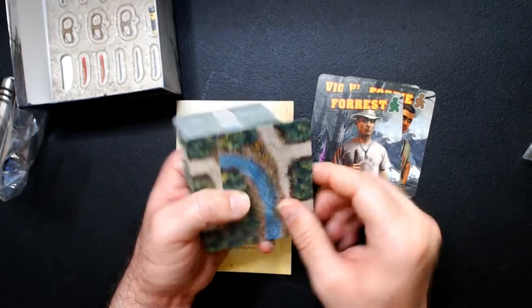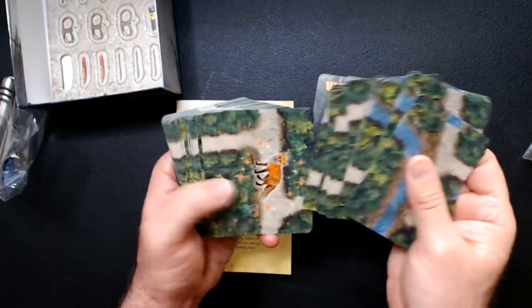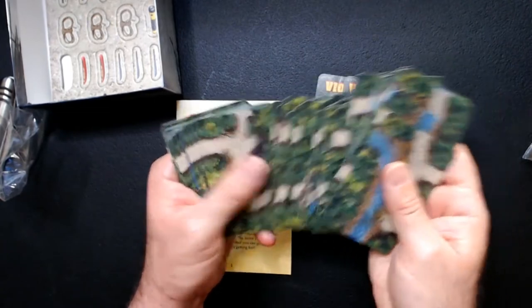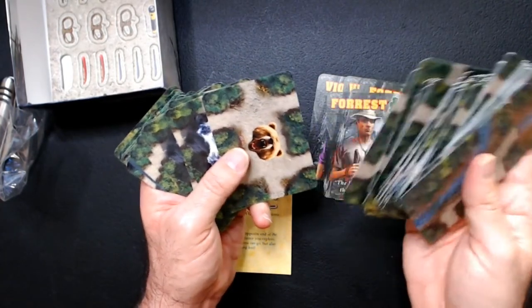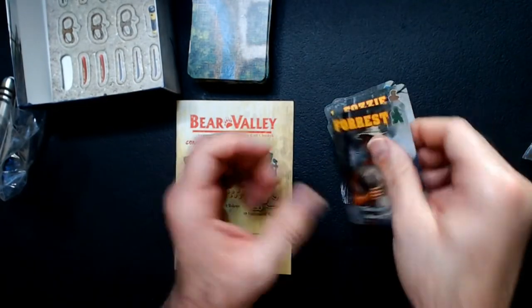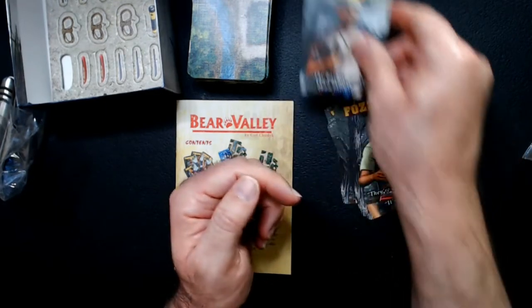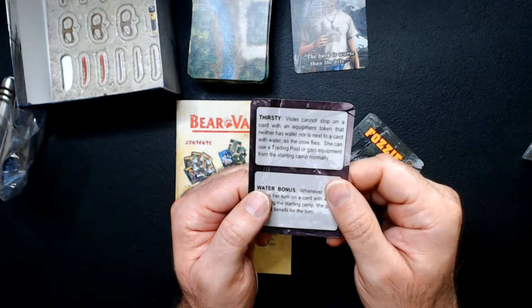I think Forest is afraid of water or something like that. And then here's your main deck — it looks like there are some obstacles: mushrooms, a fox, gold you can find in the wilderness, some bridges to go over water. And then there's the bear — a couple of bear cards, not too many. Each character has different things on the back of their card: allergic to trees, thirsty, water bonus — weaknesses and bonuses depending on where they are on the map.